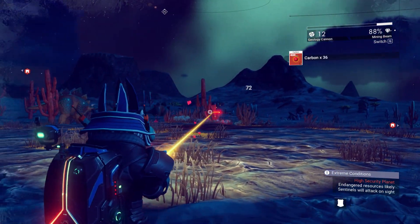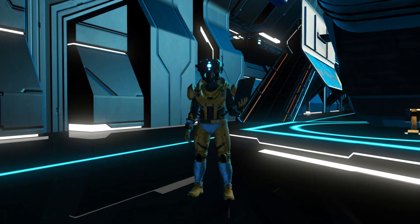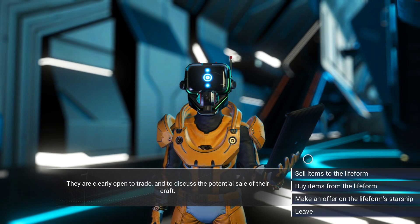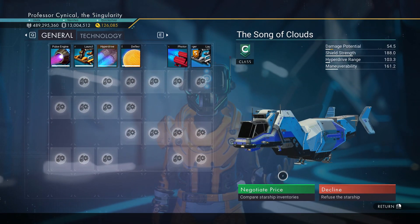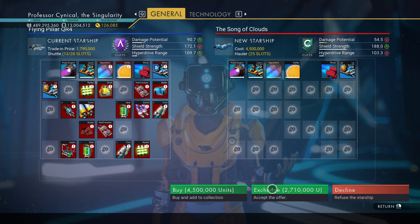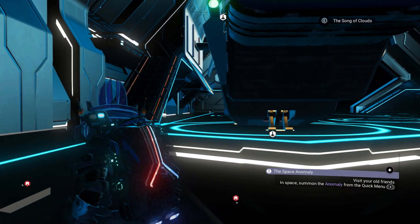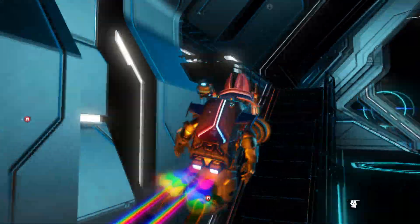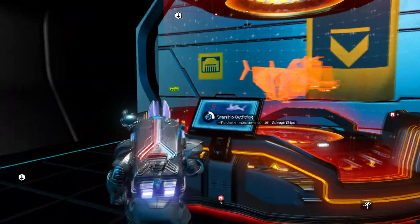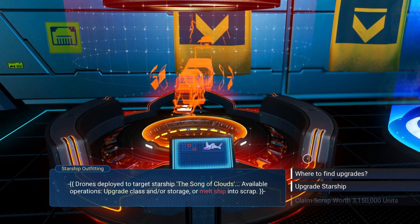We're in the space station now — you can see my ship over there. It's supposed to be worth about 5.7 million give or take, however when you go to negotiate price with another life form's ship, the trade-in price is actually significantly less than what it's worth. Keep that in mind, but I'm going to show you a new trick to get around that.